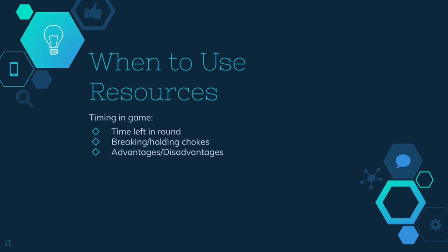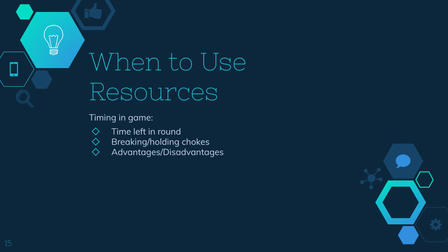Same thing with disadvantages — if you've pretty much already lost the fight, there's no reason to use your ult or some big cooldown ability to try to make a hero 1v5 play, because it's very unlikely to happen. You can simply save it for the next fight and have a much better chance at winning. Also, when you're contesting space, it doesn't rely on you using resources, but it does rely on you having them available. This is easy to see with champions like Makoa — if the threat of a hook is better than the hook itself, because without his hook he can't contest space as well.